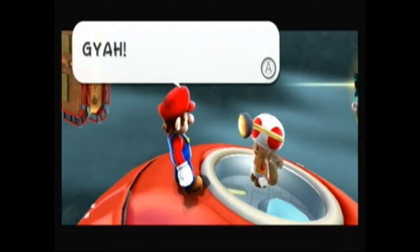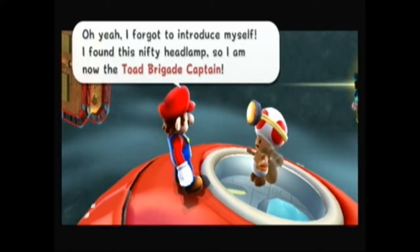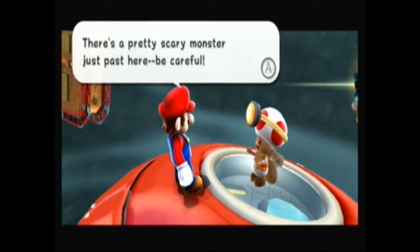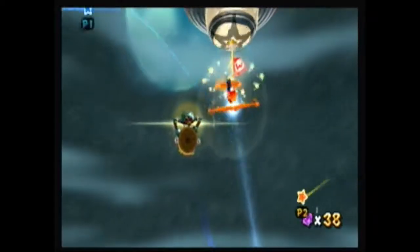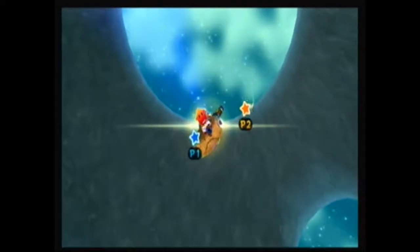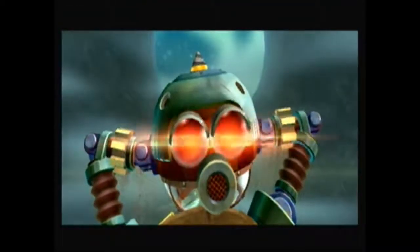Now we're on one of the Toad ships — it's called the Star Shroom, and that's Captain Toad. We're introduced to Captain Toad from Captain Toad: Treasure Tracker. He's the leader of the Toad Brigade. And then we're introduced to this pretty creepy boss.